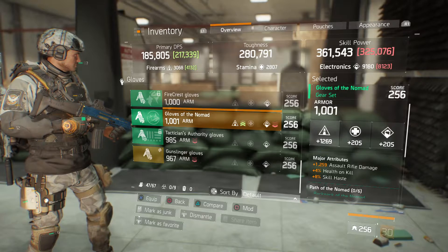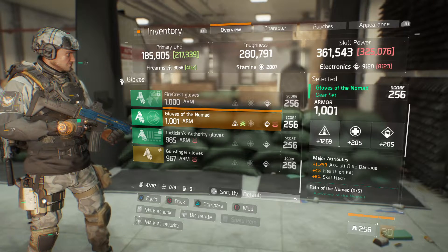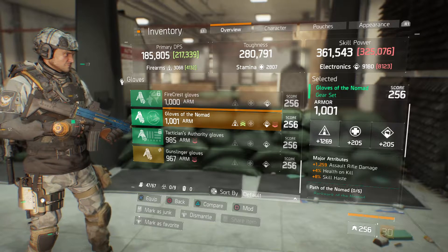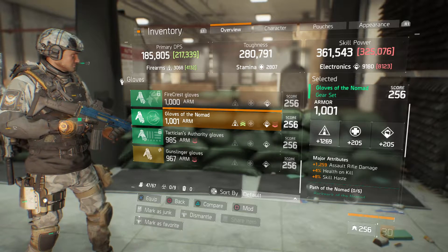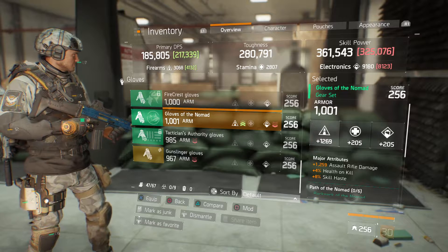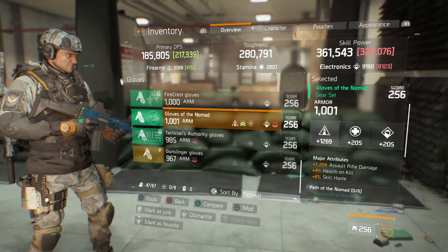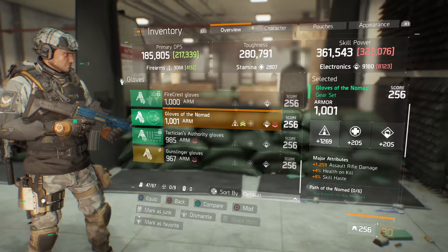We've got Nomad gloves, which I'm very happy about because they're better than what I have — I'm actually going to spend a little on them. They've got 1001 armor, 1269 firearms, 1259 assault rifle damage, 4% health on kill, and 8% skill haste. It doesn't have critical hit chance or damage on it, but the assault rifle damage is what I run with a Nomad build. The health on kill is really good on Nomad gloves. Since it has a great firearms roll, I'd probably change out for critical hit chance — you need the chance to make the damage.